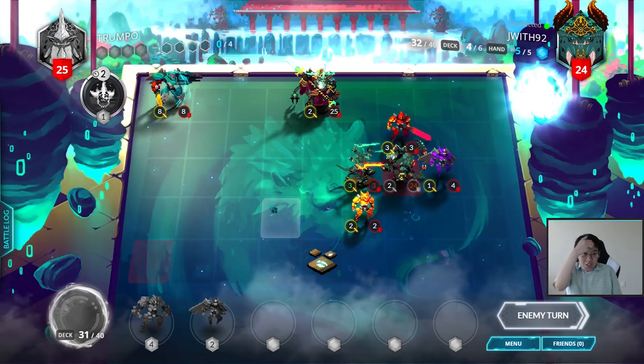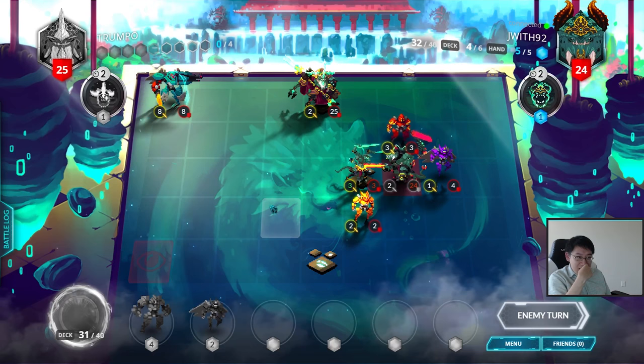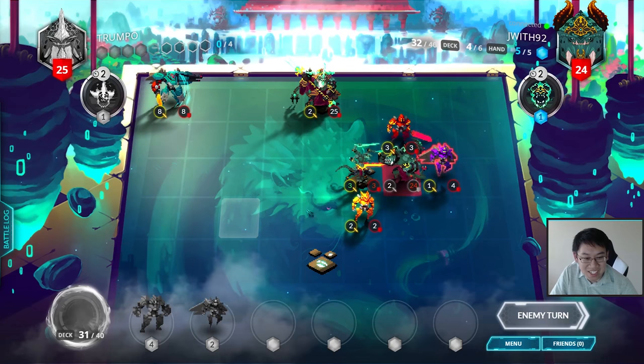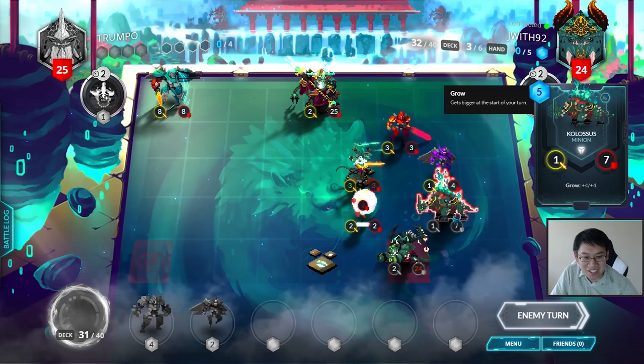That is just about as fast as you can summon Mechazor — by gathering all the mana tiles and summoning five Mechazor cards in your first few turns. Let's see if he's got an answer to this. Mechazor has Airdrop, Frenzy, Ranged, is an 8/8, and cannot be targeted by any spells. Even if he does have an answer, the amount of tempo I have is tremendous. Then Mechazor casually snipes off that five-mana card.